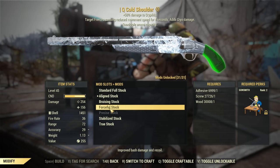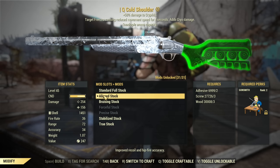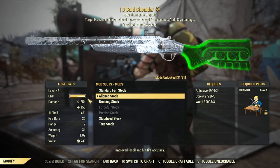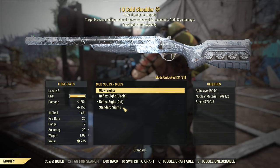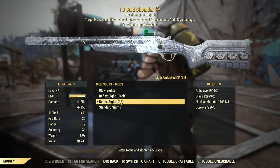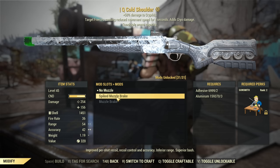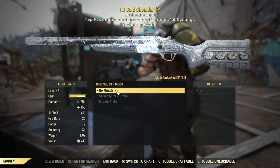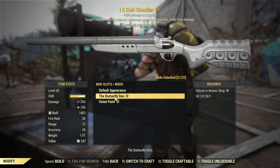You could use Forceful Stock — it reduces AP cost and has a huge durability bar — but from my experience this weapon is very durable. I haven't managed to break it yet despite playing with it a lot, so durability is not my concern. For sights, I use the Reflex Sight because reflex sight mods reduce VATS cost, while the Glow Sight does not. For the muzzle, I recommend leaving it alone — muzzles can improve recoil and such, but look how much range they take away. The trade-off in range is too high, and muzzles do not affect VATS. Leave it alone.